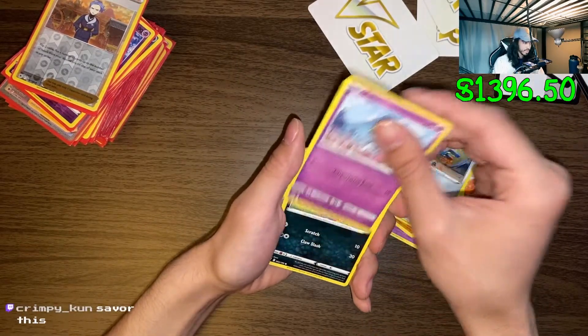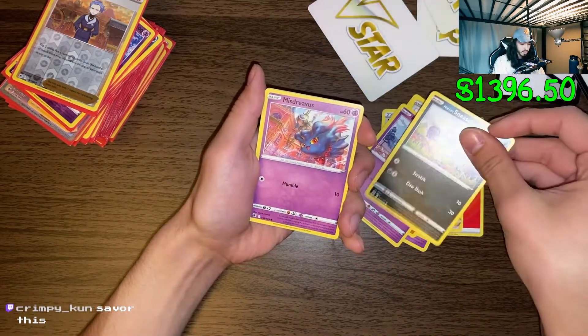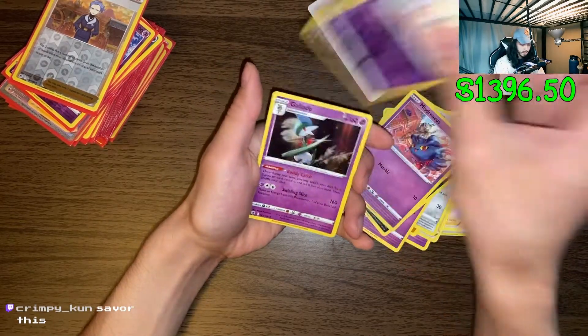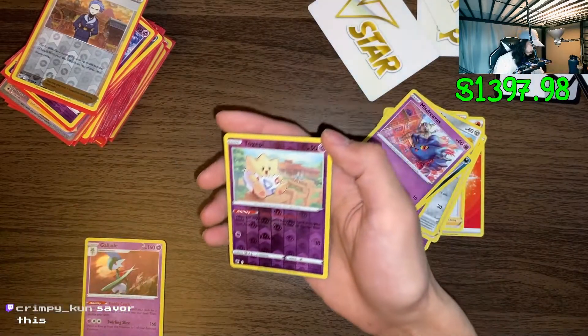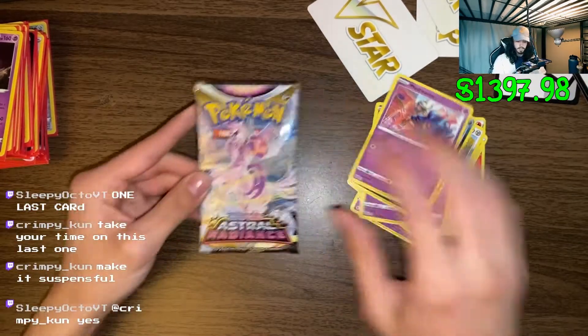Got the Ralts, Hisuian Sneasel, mischievous, reverse holo Togepi, and holo Gallade - pretty cool card actually. Gallade is also one of my favorites - I do like Gallade a lot.